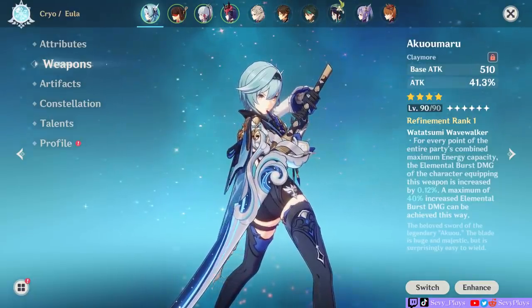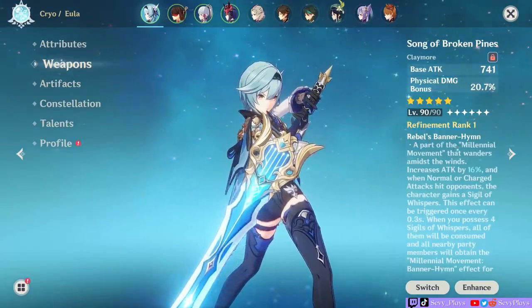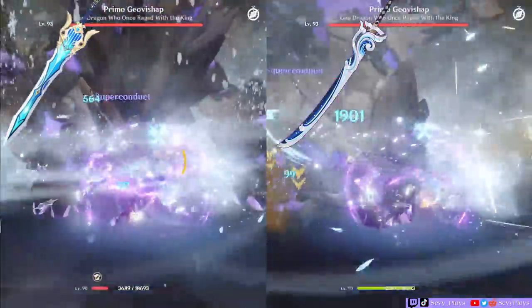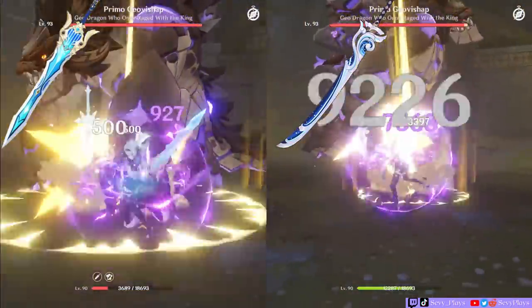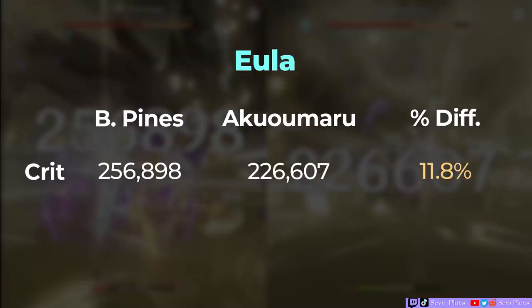Now let's switch over to Eula using a Pale Flame set, comparing Aquamaru against an R1 Song of Broken Pines — her clear best in slot. We'll do the exact same rotation to ensure that we get the same number of stacks and effects against the Geo Bishop. The Aquamaru dealt 226,607, while the Broken Pines dealt 256,898. That's around an 11.8% difference. Again, this is comparing a 4-star to a 5-star best in slot tailored to Eula — to have only that small a difference is already quite impressive.